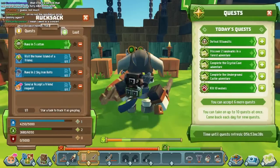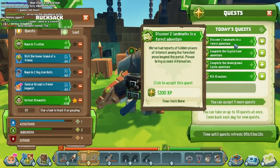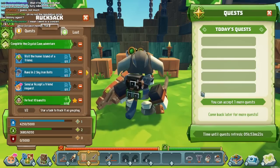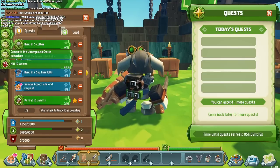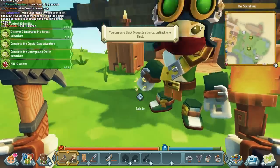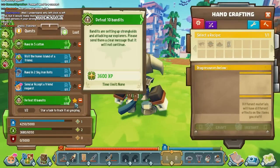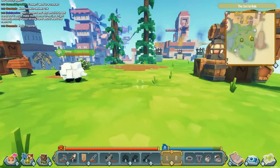Here's the quest giver. These refresh every day. Defeat 10 bandits — I'll accept that. Discover two landmarks in a forest adventure — let's accept that. Complete the crystal cave adventure, underground castle adventure, and kill 10 wolves — I'll accept all of these. You can accept up to 10 quests in your log at a time, and press the little star to keep track of them.